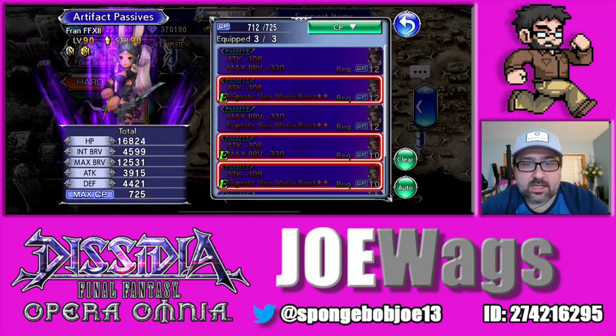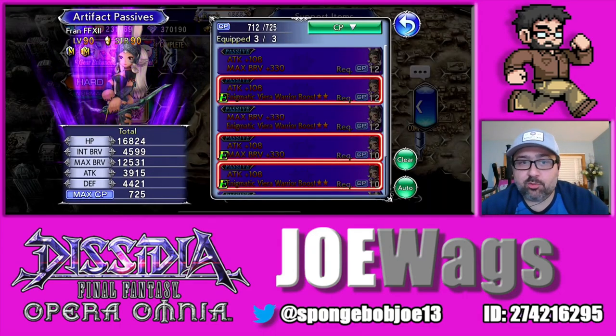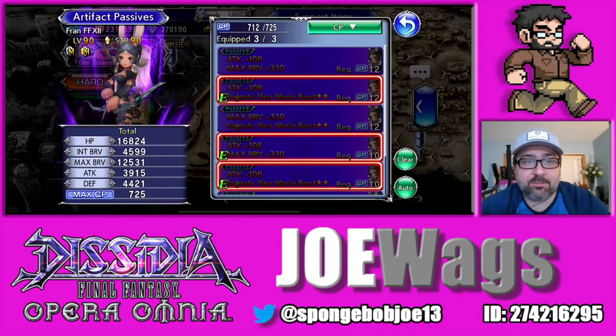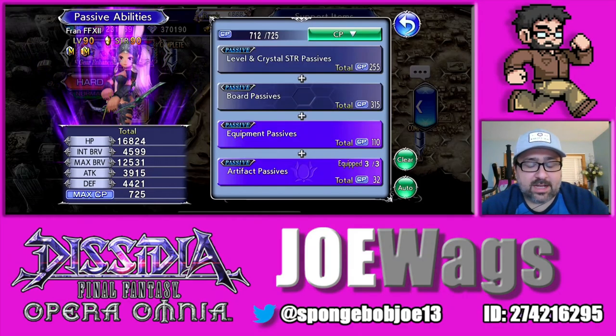For artifacts, you want to go with Attack 108 and then her C50 — the Enigmatic Vieira Warrior Boost 2-star, which increases basically all of her stats by 5% while she has one of her buffs active called Aerial Archer. If you're playing her right, you should pretty much just try to upkeep that. We'll talk about how you can upkeep it — basically it's her 15 CP and her EX. So that's the artifacts.